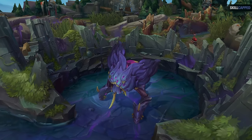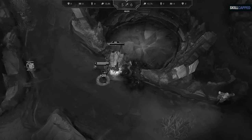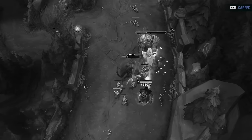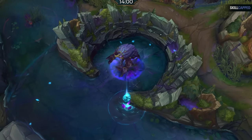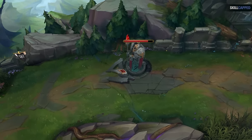Mistake number 4 is all about the new Rift Herald. In past seasons, Rift Herald was amazing — you'd get it before 14 minutes and use it on turret plates, often generating 1000 gold or more. Now the Rift Herald will spawn much later at 14 minutes, exactly when plates fall, so it's simply not as valuable as before.